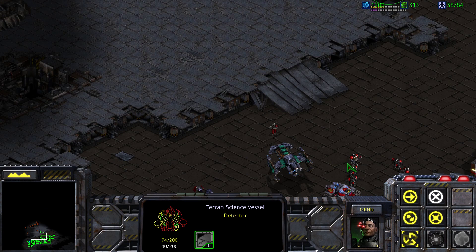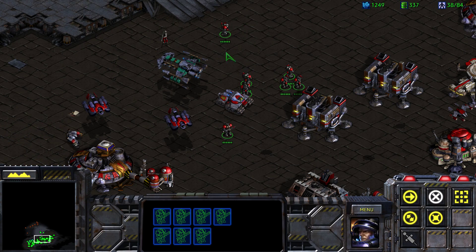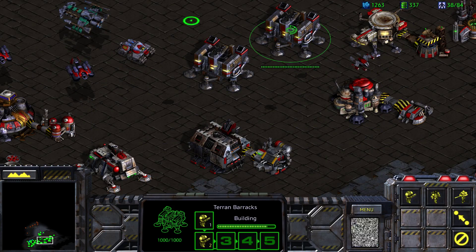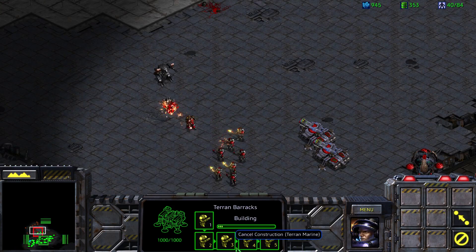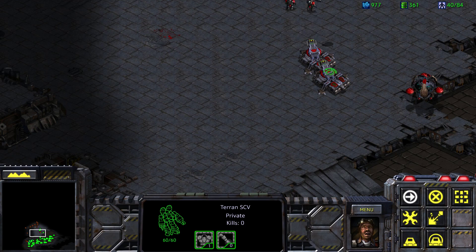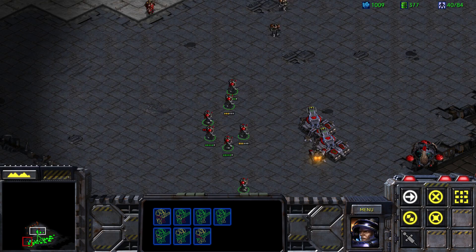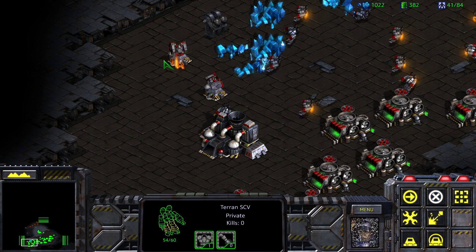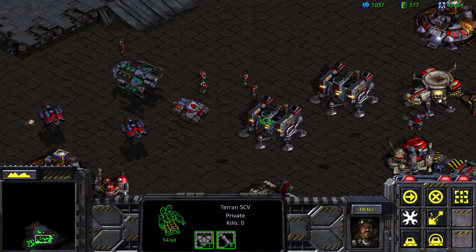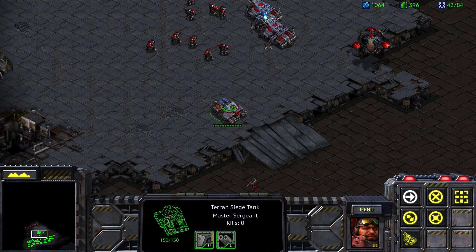Here comes a Wraith. Let me select the Marines — I clicked on them like 12 times and it was just selecting the one. We need an SCV up here to repair this tank. The base is under attack — of course it is. We'll repair that turret. We are finally starting to make a bit of progress, but this is getting insane.